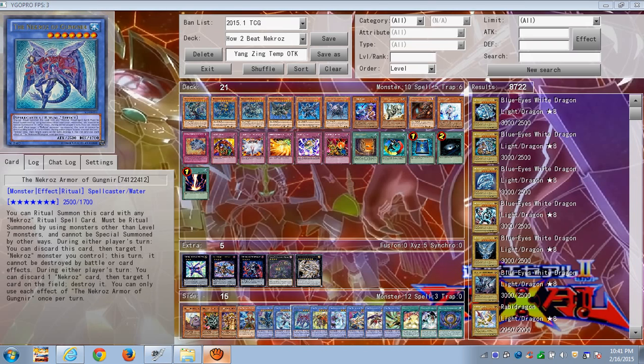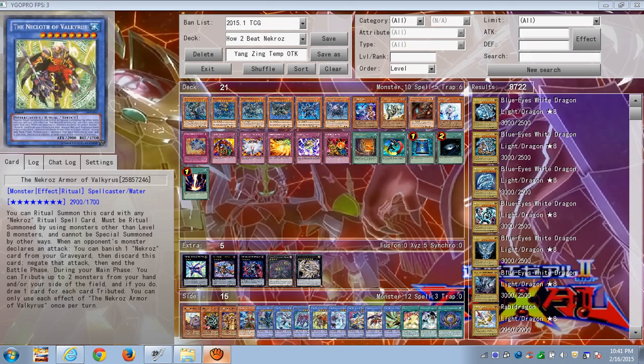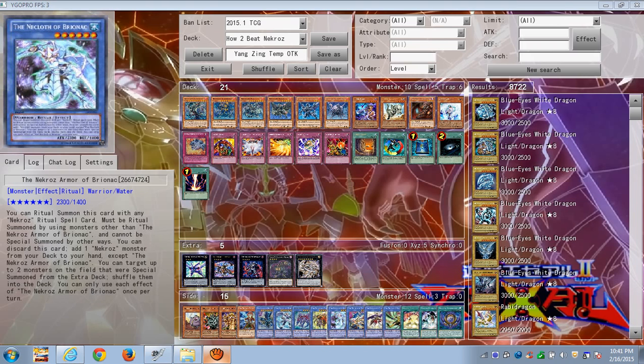Brionac bounces two monsters that were special summoned from the extra deck back to the deck. But if you summon no monsters from your extra deck, you don't have to worry about that effect.